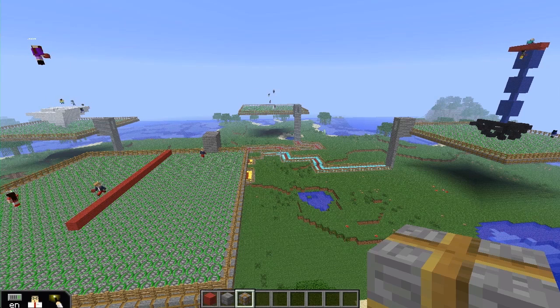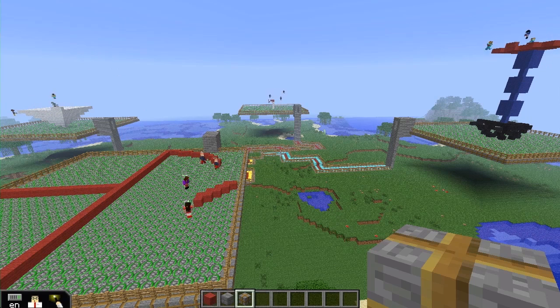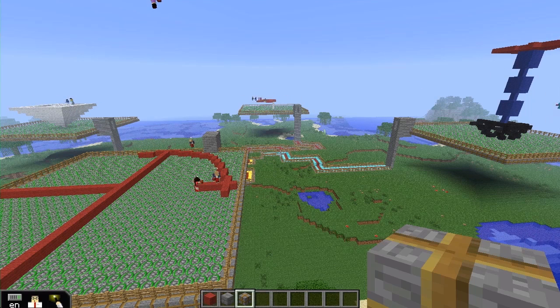You can see on the right there a group building a nerve cell in three dimensions. This is the second or third time these guys have been in this build map, and I found it was much easier for them to build in three dimensions this time than previously.